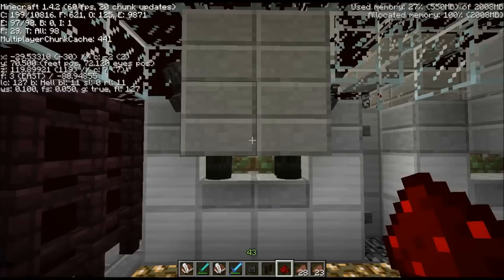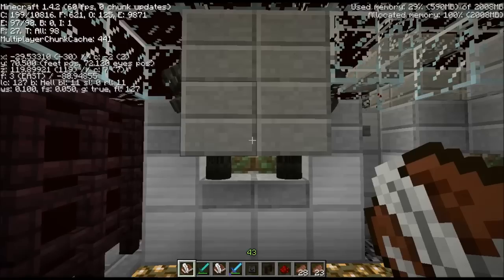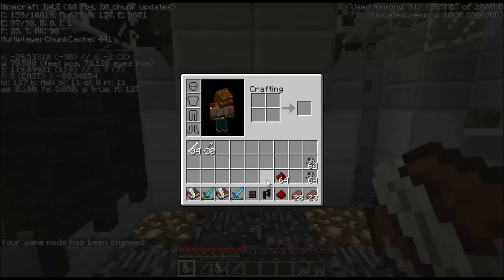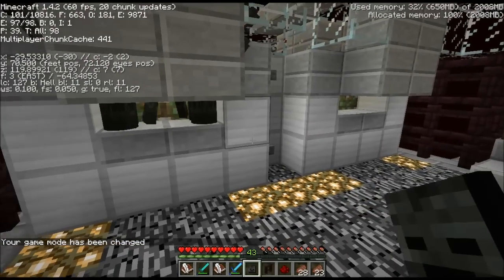In this case we have 97. I will take this book and write down that number — 97. And then in the next slot I will write down how many skulls I get. I will switch to survival mode. I have one Wither Skull in my hotbar already; that's just so it remains visible during the test.